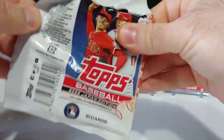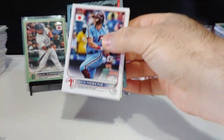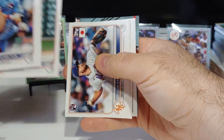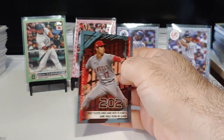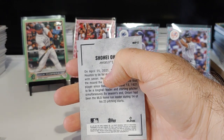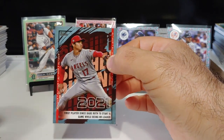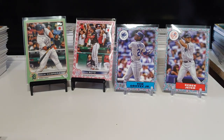We got an Otani insert — Reese Hoskins, Correa, Josiah Gray rookie, Tyler McGill. This is Otani insert number two, right there — first player since Babe Ruth to start a game while being home run leader. Very cool, Otani breaking all kinds of records.